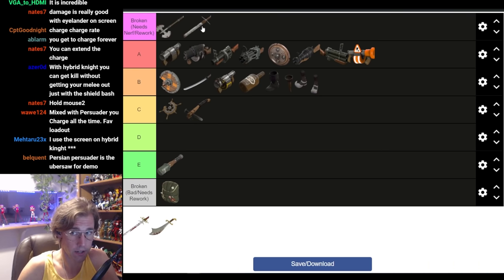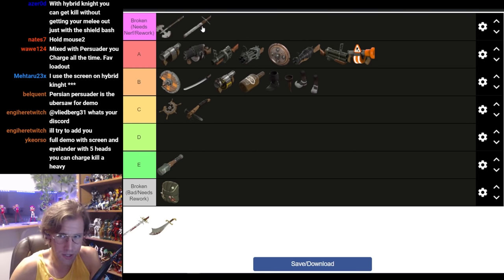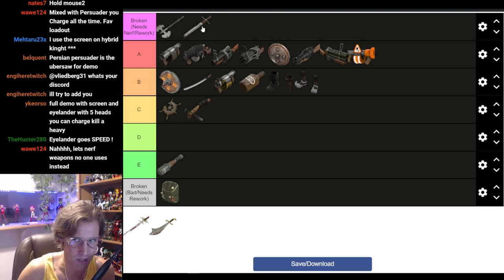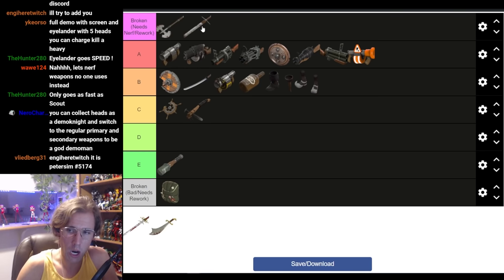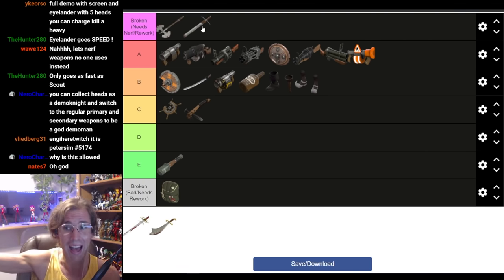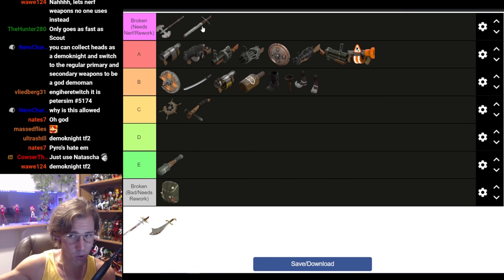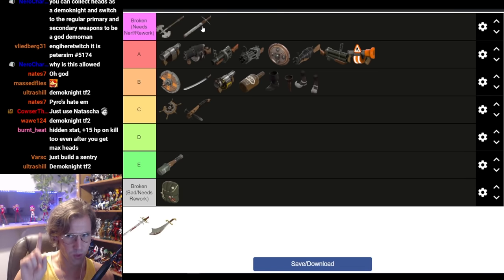Specifically the Eyelander needs a slight nerf. When you have the maximum number of heads — four or five — you run faster than a Scout, so you're harder to hit. You have 235 health, which with the Chargin' Targe becomes 335 effective health against blast damage and 470 against fire. With the Splendid Screen, that's 293 health against both blast and fire — roughly 300 effective health. You effectively have heavy-level health, moving faster than a Scout, with crits on demand that can one-shot heavies with the shield bash and crit swing. The fix: remove one head from the max. Max health becomes 220, max speed slightly slower than a Scout. A lot of people call for Demo Knight to have knockback resistance against airblast from Pyro — no, that breaks the class. Pyro should be the natural counter to Demo Knight. Everything has its hard and soft counters.